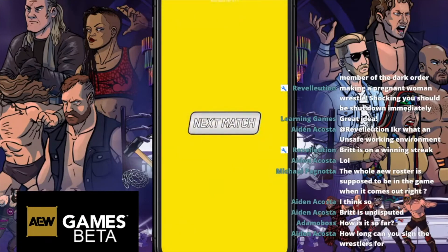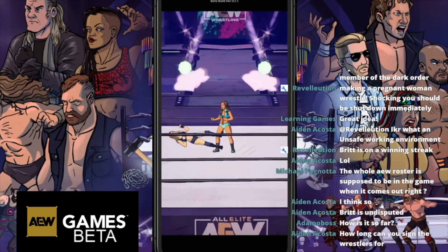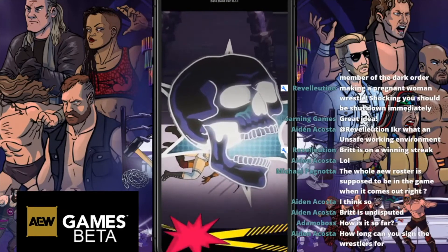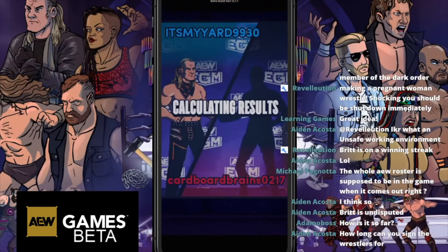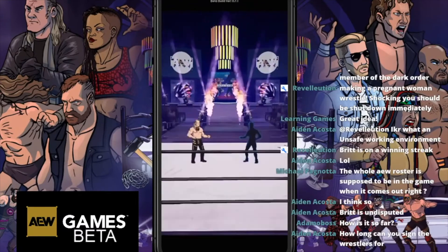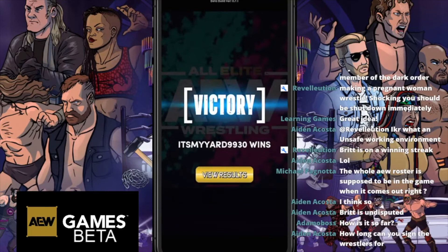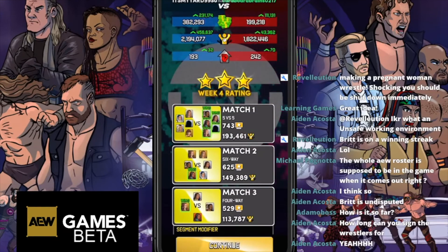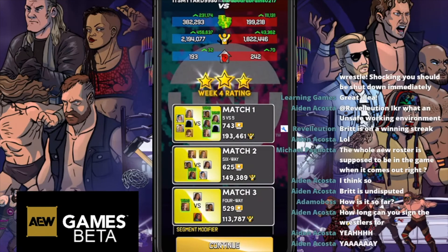Big 5v5 match - Brandi, Chris, Big Swole win that one. Into the six-way match - and Britt Baker with another Lockjaw in the main event, she just keeps winning. Final results: 743 popularity on the 5-way, 625 on the 6-way, 529 on the third match. That puts us up to 2.1 million viewership and 230,000 coins. We win in two of the three categories - we lost the third but won on everything else and that's all that matters. We win!